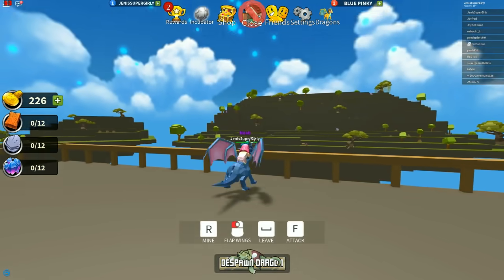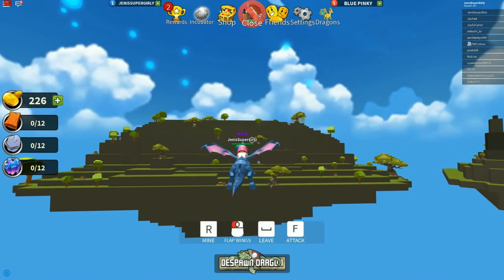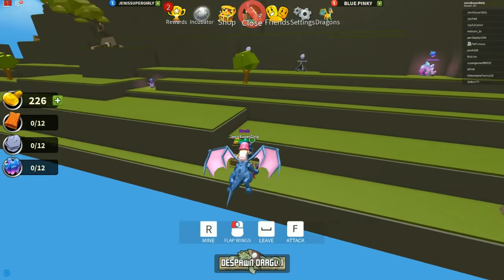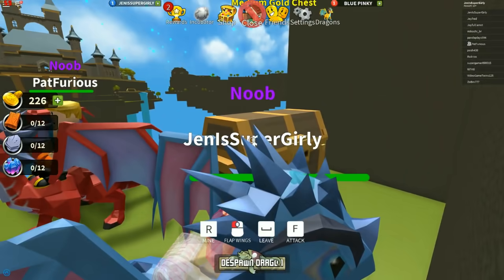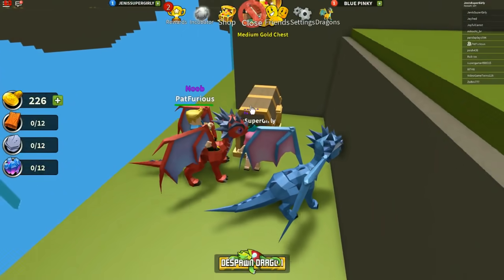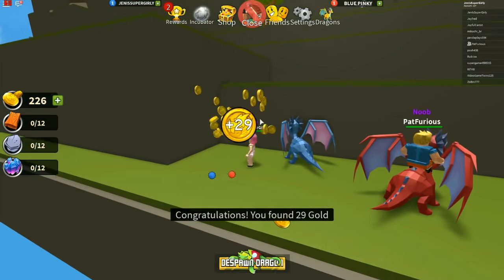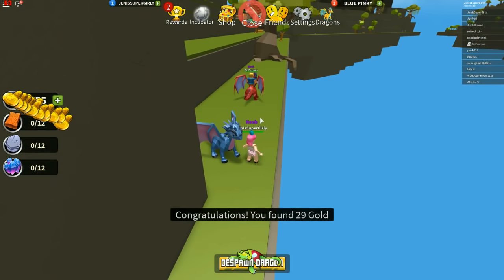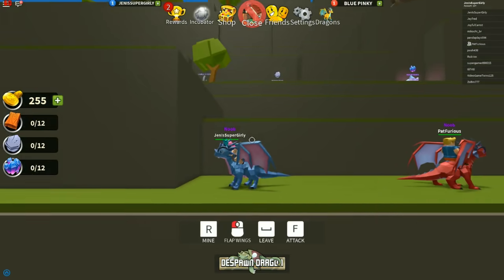Why do I keep jumping? I can't stop jumping. You just need to flap your wings. Come over - there's a medium gold chest here. Let's land here and we can actually get a treasure chest. Oh my God, there's so much money in it. I kind of stole everything. Yeah, I don't have any money, Jen.